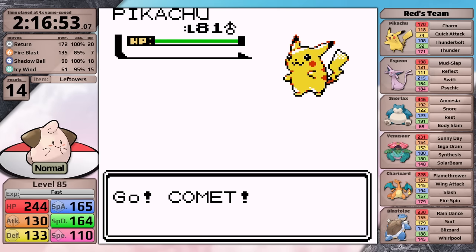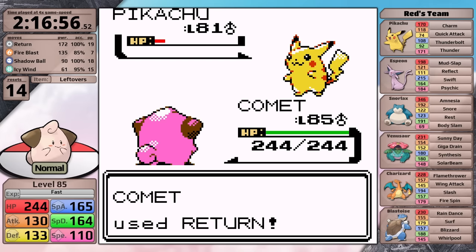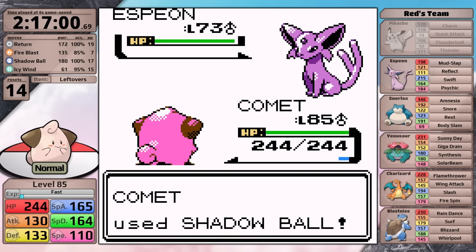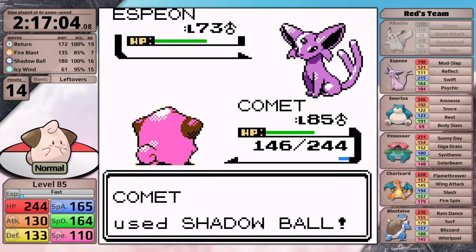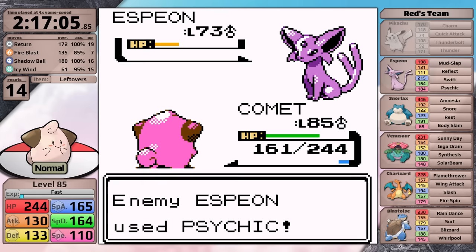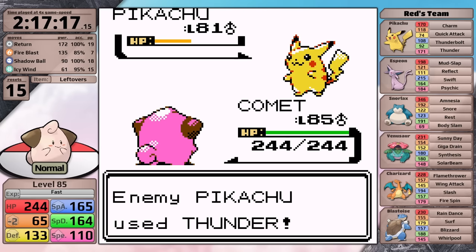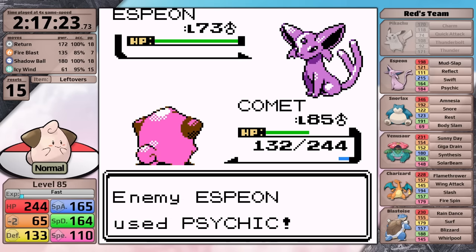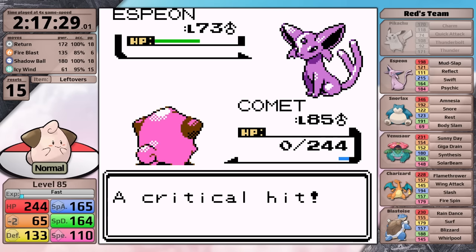I started my attempts here very optimistic, trying the same set I used against Blue. I can one-shot the Pikachu with Return, then against Espeon I use Shadow Ball for super effective damage. However, the Psychic type is able to set up Reflect first, and Shadow Ball isn't able to do half after that. This results in Espeon dealing massive damage with Psychic, and on the second turn it uses the move it crits, so Cleffa goes down. I tried again, but this time my outcome is even worse against the Pikachu because it outspeeds and uses Charm. Once my attack stat is cut, I have basically no more chance left in the fight.